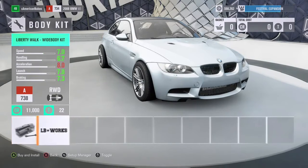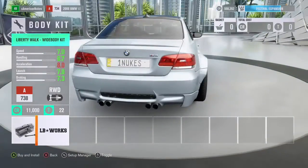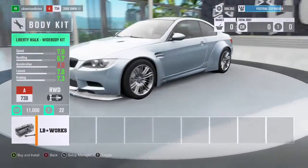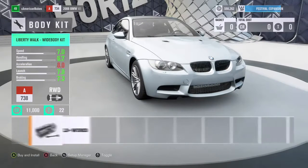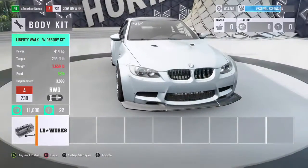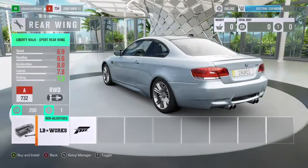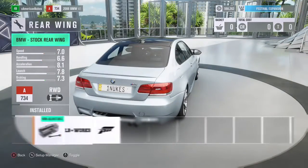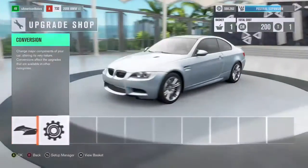We actually have the Liberty Walk body kit available. I kind of didn't want to throw it on, and at the same time I do - just because it seems like everybody throws the Liberty Walk kit on this car. So why follow that crowd? We might just go with the stock body to be 100% honest. But let's see what spoilers they give us. I'd just get a little lip. We could - let's throw it on, why not. We're throwing the Liberty Walk body kit on.